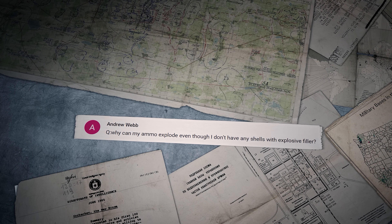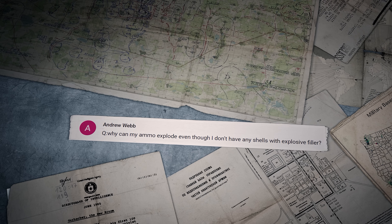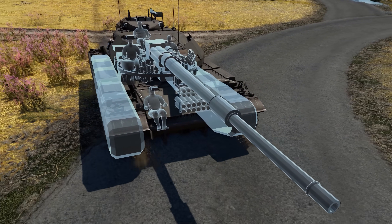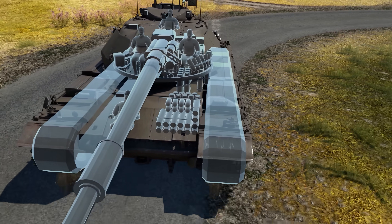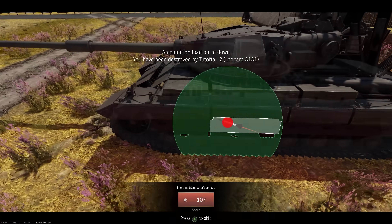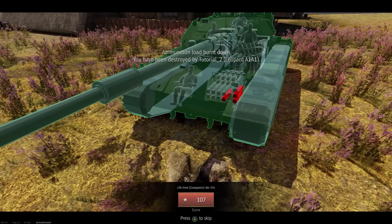Andrew Webb asks: Why can my ammo explode even though I don't have any shells with explosive filler? It's not the shells themselves that explode — it's often the propellant charge found in the cartridges. Even an ammo rack full of kinetic projectiles with no explosives in the warhead can explode.